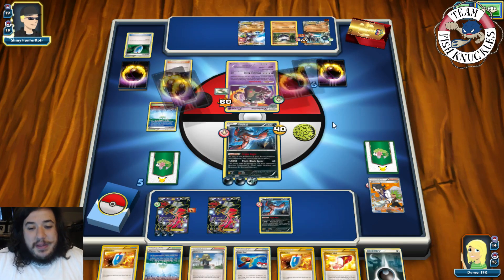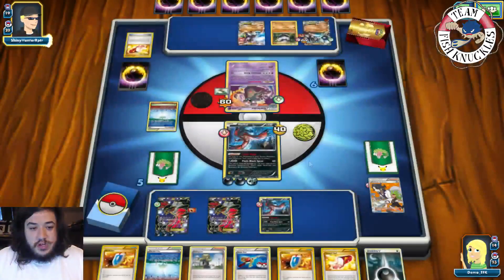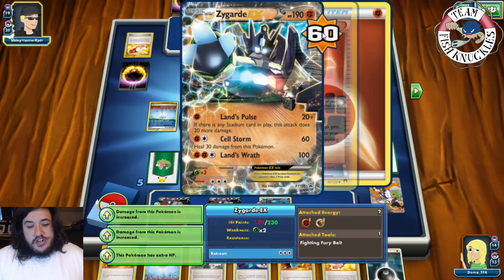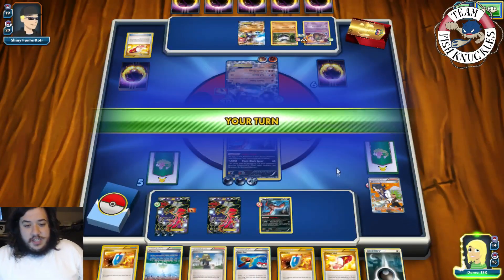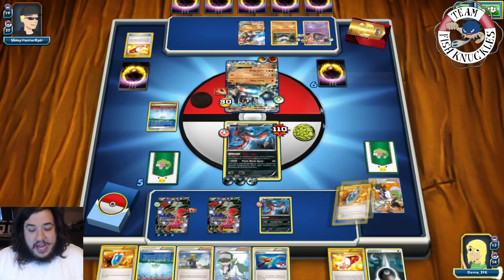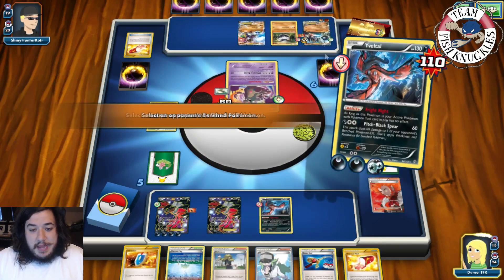There's a Stronger on that guy — so we're going to do 68 damage. Oh my goodness, is that a knockout? Yeah, that is a knockout! So 70, 110 — we're still alive, we're still kicking. On our turn, we're going to VS Seeker for a Lysandr. We are going to bring up that Garbodor. We'll put a Dark Energy on this Evital and Pitch Black Spear — knocking out the Garbodor and doing 30 damage to the Zygarde as well. So 60 and 30. We'll go down to four prize cards and get a Trainer's Medal.